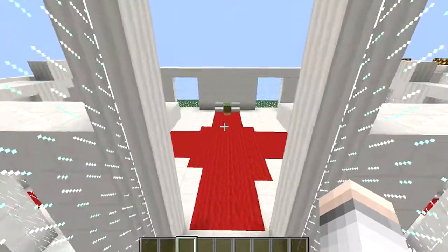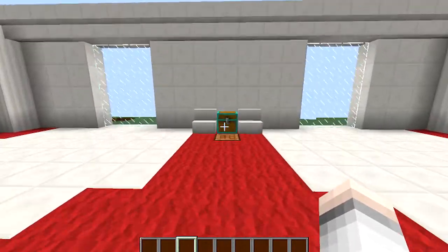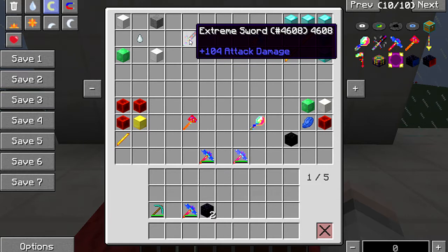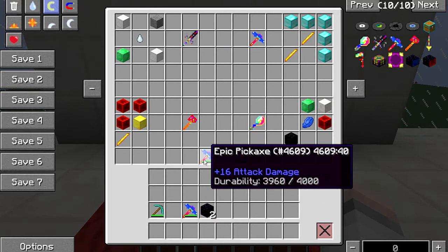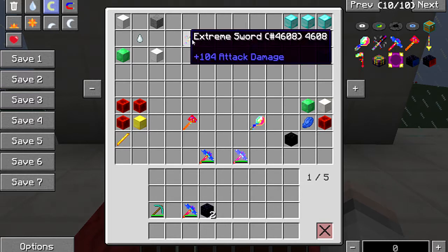It's a really cool mod. I know people say putting OP stuff in the game ruins it, but you're gonna have to work to get this stuff. It also looks cool — look at that sword: 104 attack damage. They can be enchanted and they've all got 4,000 uses, where your diamond stuff has what, 1,561.